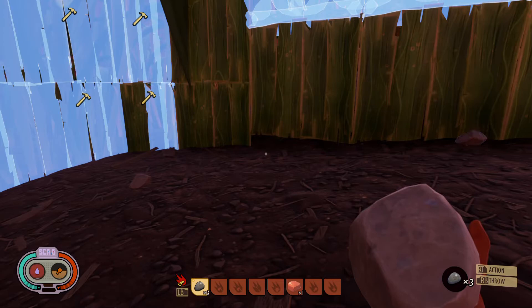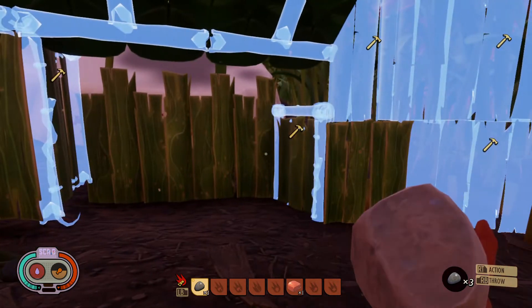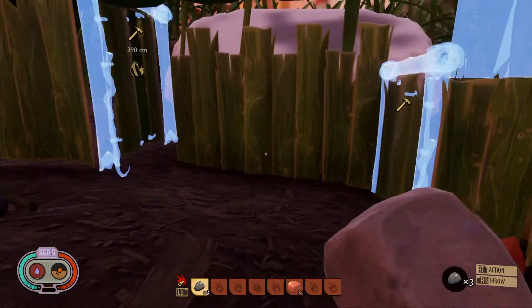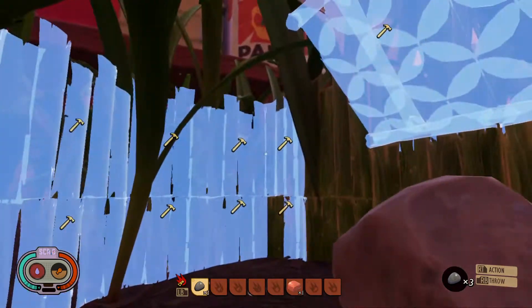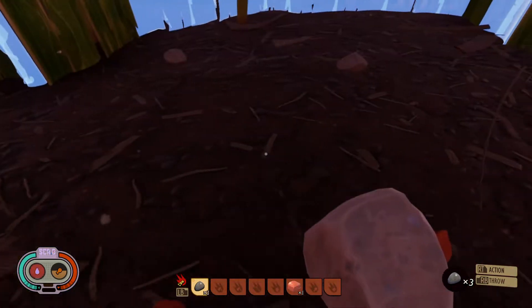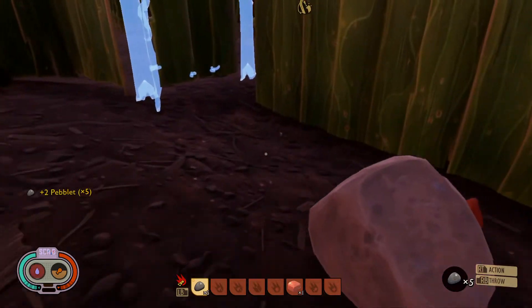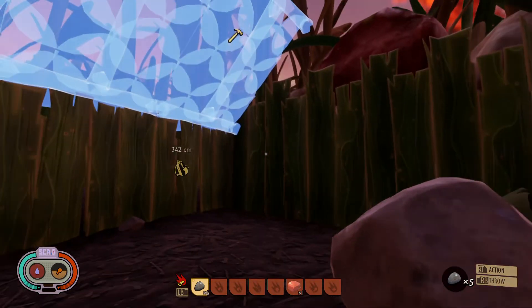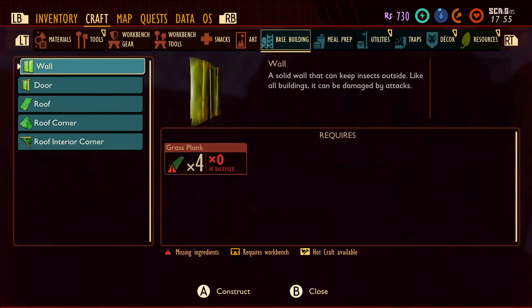Hello, welcome to another episode of Grounded. I'm Dr. Tukara. So I'm guilty - we died and respawned here at the base. Since this is kind of a temporary base I expanded it just a little bit to give us more room inside. We've got to go get our bag, but I also want to see if we can't build a few things in here like a rain catcher.